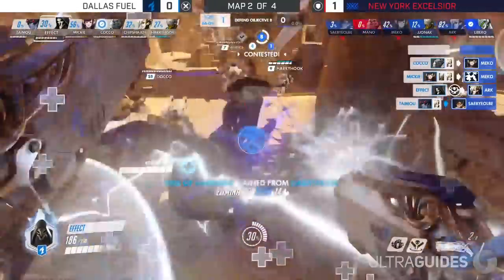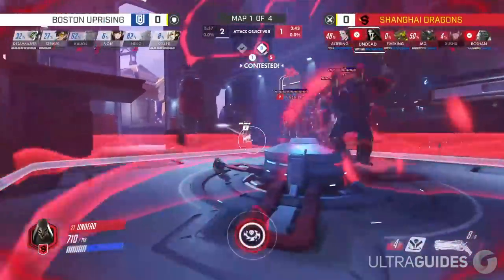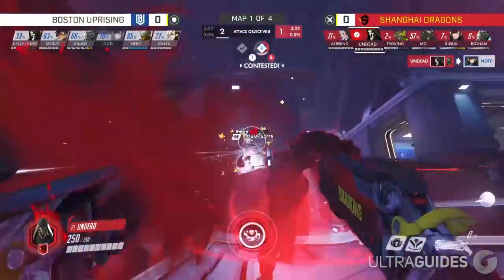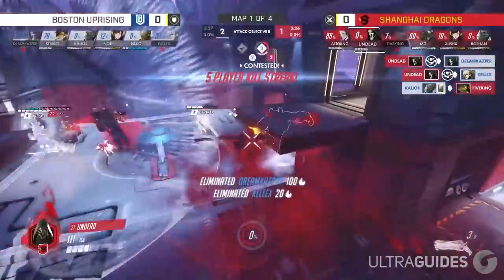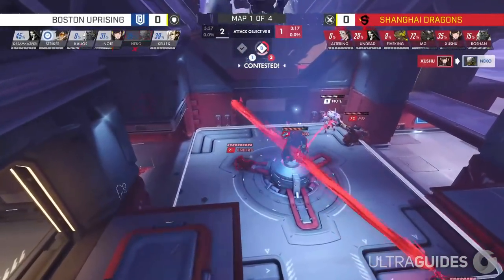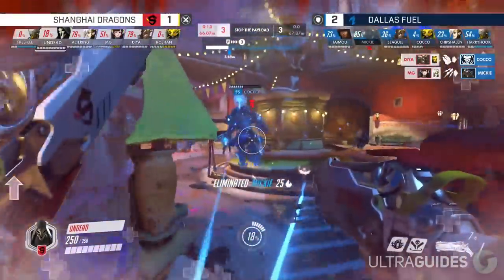When positioning as Reaper, you have to be careful about when and where you use your shadow step. I would rarely ever use it. The only situations where you do want to use it are either when you're coming back from spawn, trying to get behind enemy lines, or trying to get on high ground. When getting behind enemy lines, you're usually going to want to go further back than you'd expect. You're vulnerable for a moment and won't be able to move, so you really have to plan out where the enemy team is going to be looking. If you can't see where you're going to teleport to, it might be best not to do so.